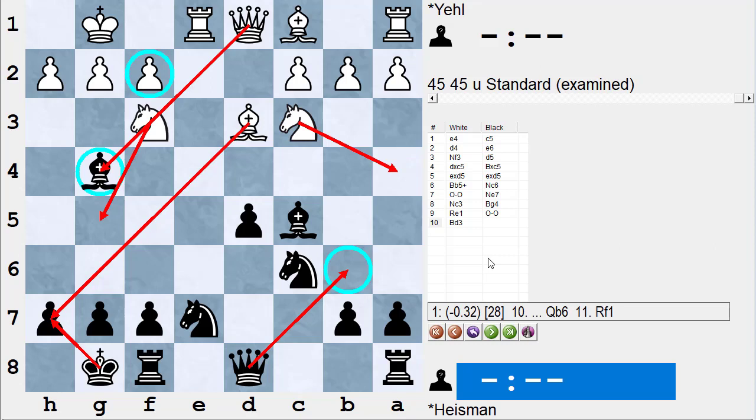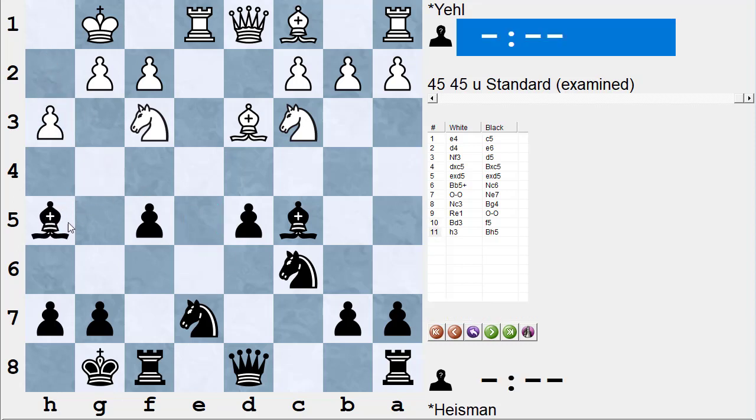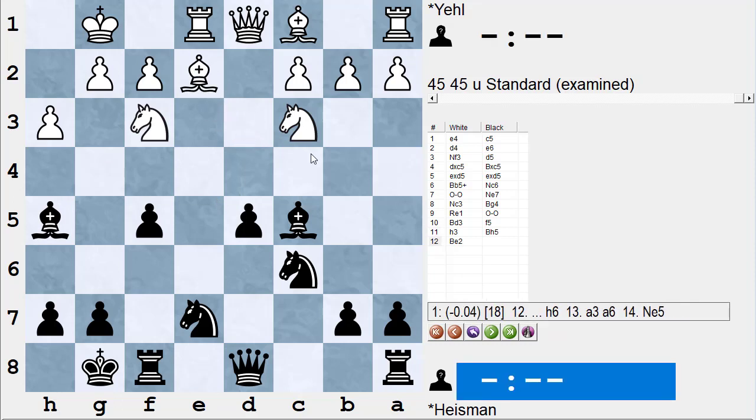Stockfish thinks I should counter-attack with queen b6, which I didn't like, maybe because of knight a4 or just guarding the pawn first threatening knight a4. So I played an anti-positional move — and I knew it was anti-positional — I played f5. Notice how that really weakens my e6 and e5 squares. The right way for white to take advantage of this is to play h3 first, and if I play bishop h5, he should just play the calm bishop e2 and slowly reorganize his pieces.